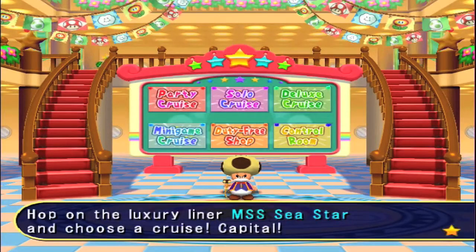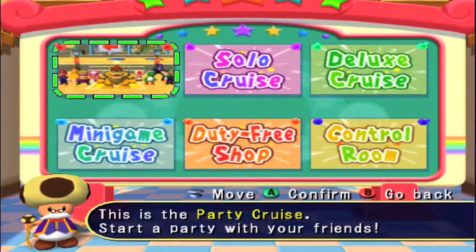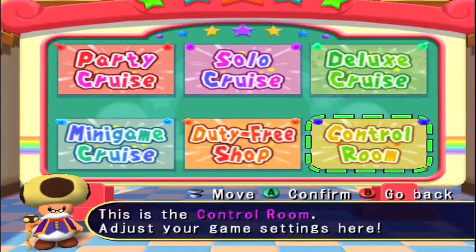Welcome to Mario Party! Hop on the luxury liner MSS Star and choose a cruise captain. My name is Thorzorth and I will be your tour guide. Oh my god, we got Party Cruise, we got Solo Cruise. Party Cruise: start a party with your friends — I got no friends, brother. Let's go ahead and play against a friend or CPU.